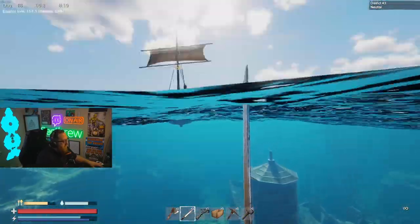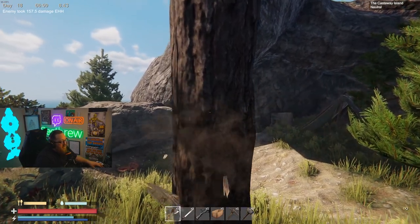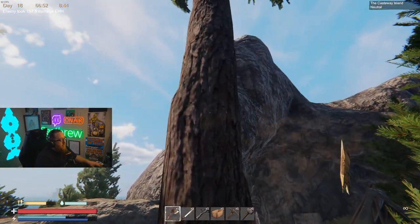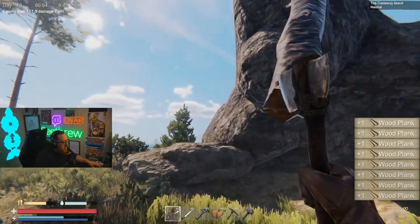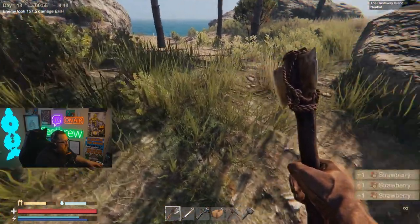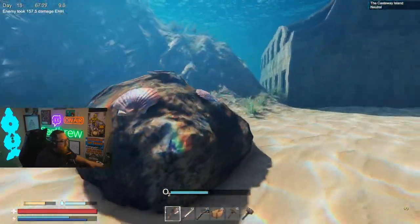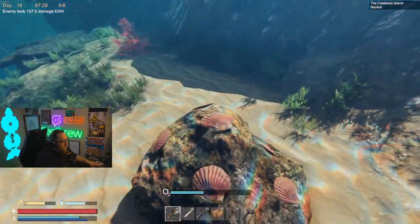Oh yeah, and large fish meat too. Just in case this is the first game you've ever played in your life, this is how you get wood from trees. You can also get strawberries as well as mushrooms on certain islands.